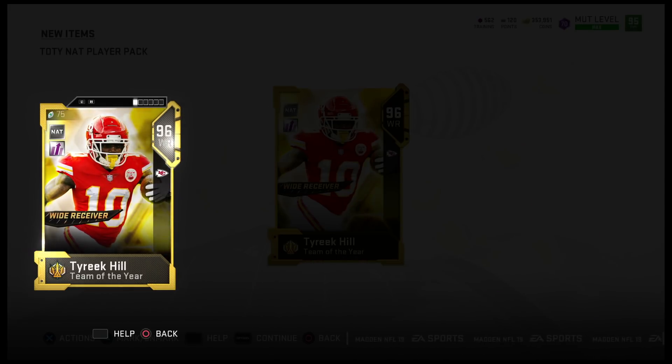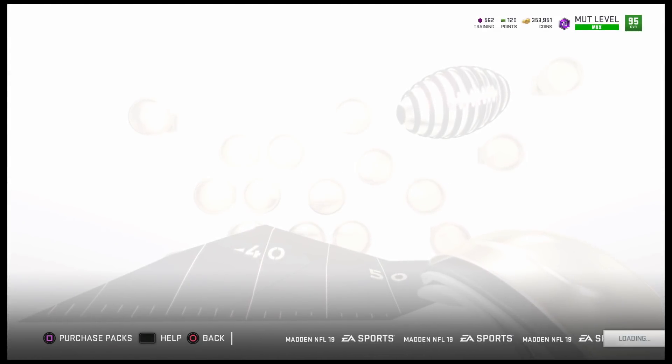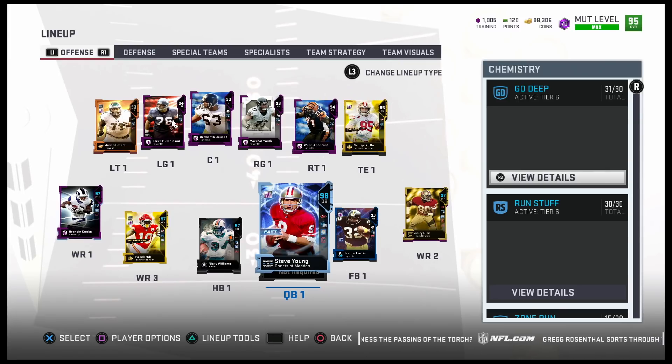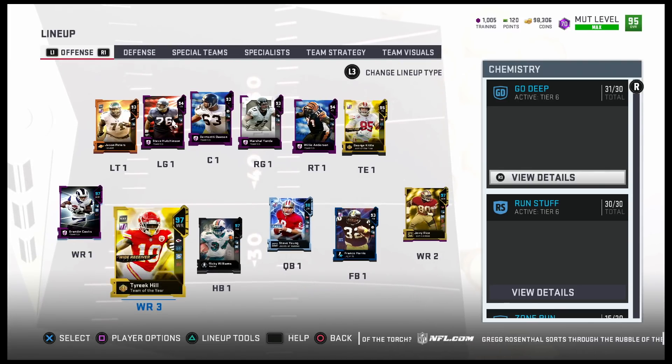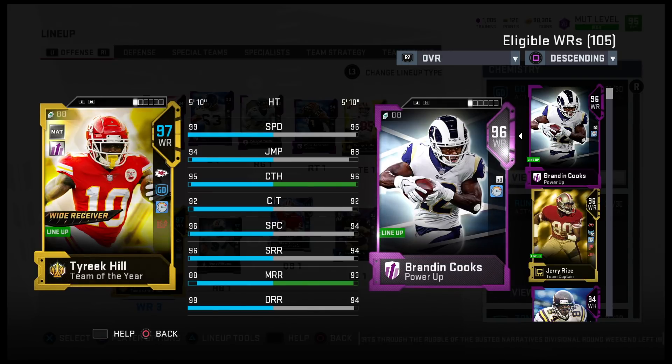Brandon Cooks, you had your time on the team but I might have to let you go. Here's the team we're rocking right now — kept Tyreek Hill of course. This is his 97 overall wide receiver card: 99 speed, 94 jumping, 95 catching, 92 catching in traffic, 96 back shoulder catch, 96 short, 88 medium, 90 deep route running.